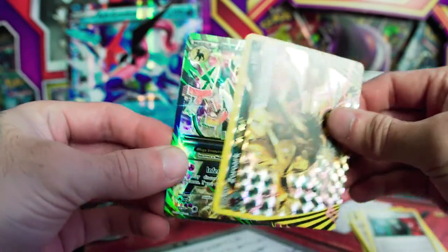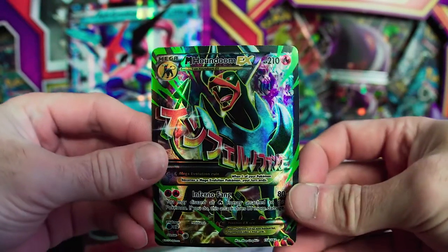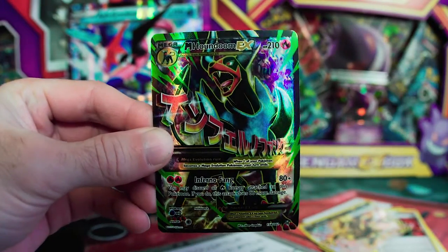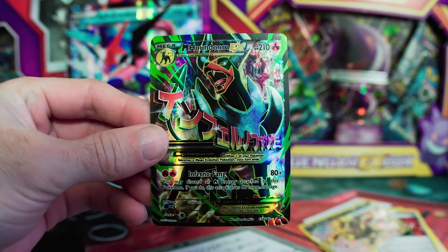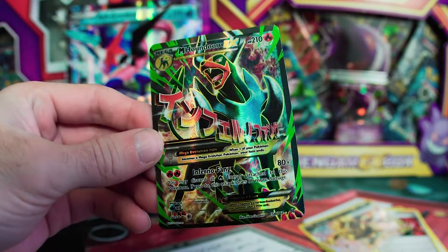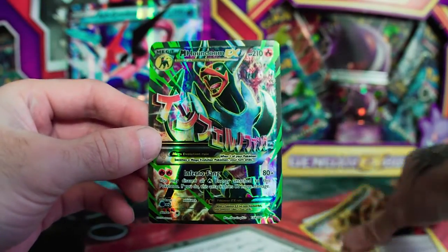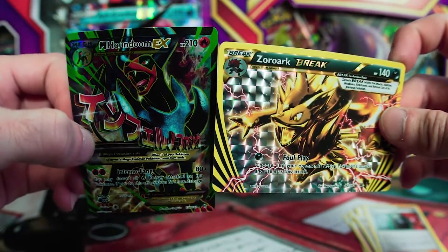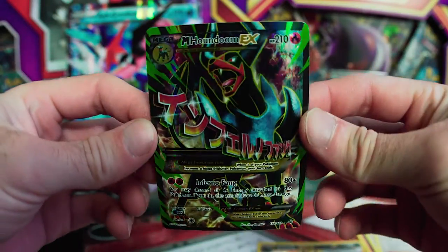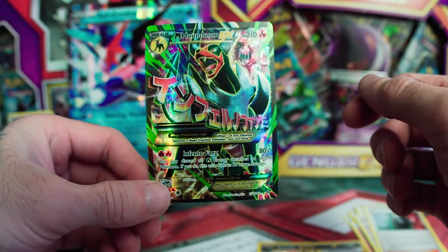And the final card in the pack — Mega Houndoom Full Art. Wow, that card is nice. It's textured and everything. That is very, very nice. So we pulled the Zoroark Break and the Mega Houndoom Full Art.